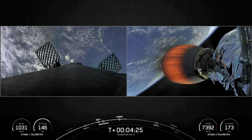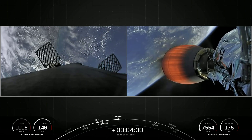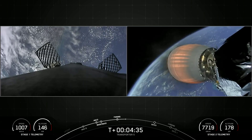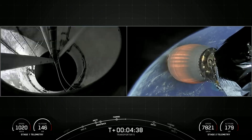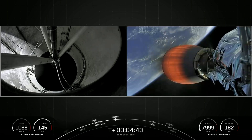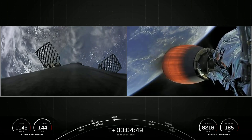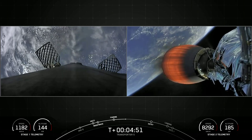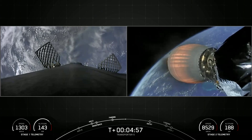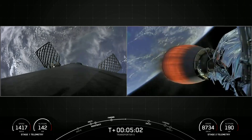We're currently in the first of two MVAC burns planned for today. The first burn should last until T-plus 8 minutes and 30 seconds, so another four minutes on that burn. The next milestone will be the first stage booster's entry burn. The first stage is performing three maneuvers today. This entry burn is designed to slow the booster down before it hits the dense part of the Earth's atmosphere.